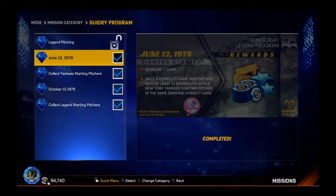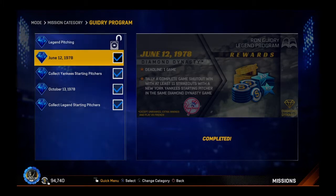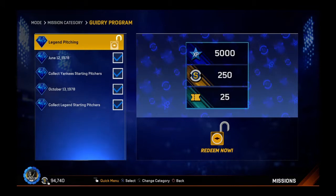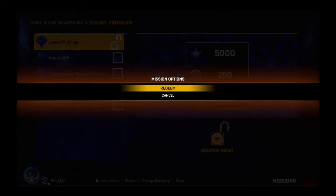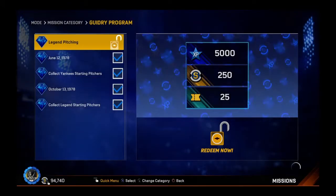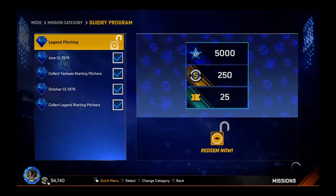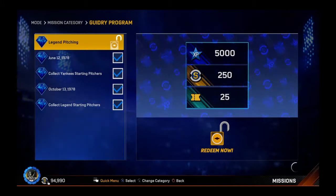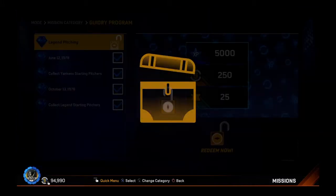You need a complete game shutout with at least 11 strikeouts with a New York Yankees starting pitcher in the same Diamond Dynasty game. I actually just did that — it felt awesome. I was close to not having it done. And then you needed to rack up a whole bunch of stats: innings pitched, wins, strikeouts of course, with legend flashback pitchers. You just have to spend lots of time. Play the game, play efficiently. I like to accomplish more than one mission all at once if I can, which I just did — three.